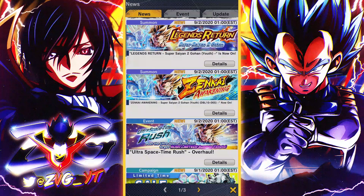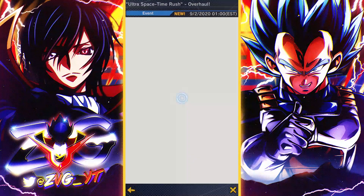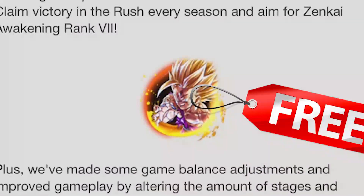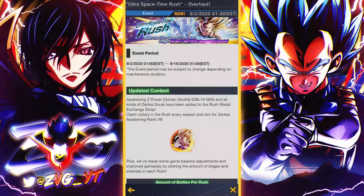Basically they revamped the auto space timer shop, and in that shop you can actually buy awakening Z power for Gohan for free - no CC spent, no nothing. You can literally just use the rush medals you get from doing the auto space time rush to get Zenkai Z power for Gohan. Two thousand every time it resets, so that's basically two thousand every two weeks, meaning in eight weeks you'll be able to fully Zenkai 7 Gohan without spending a single chrono crystal. That's literally so freaking good.